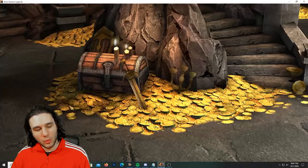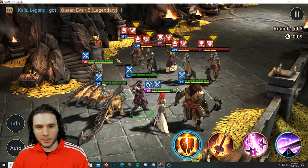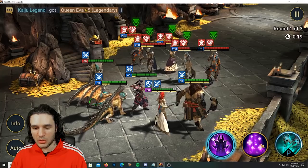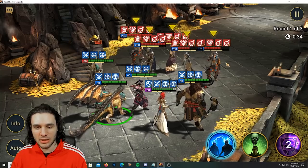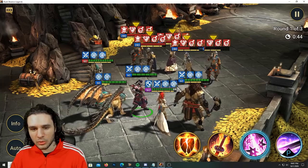Let's take this off auto just to make sure the right champions are going first. Draco's defense down and weaken are on so Battle isn't going to get a chance to give increased damage. We're going to burn an A1 here, hitting for 36, 27, and 24. We'll use an A1 from Longbeard, cycle through, and make sure Saito gets to use his AOE — that's really what I want to focus on here.